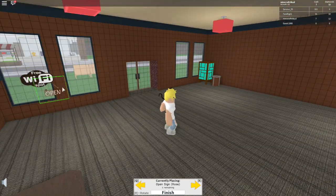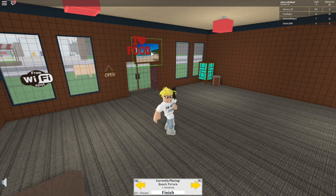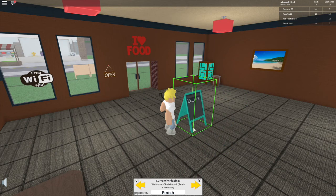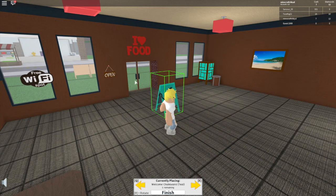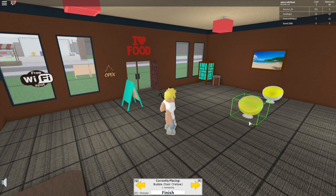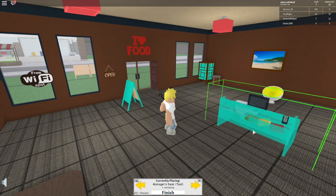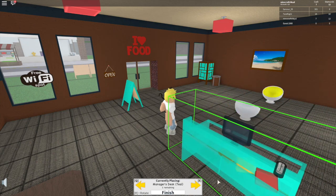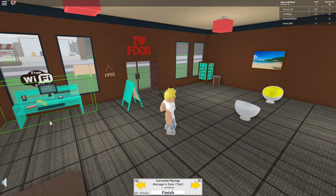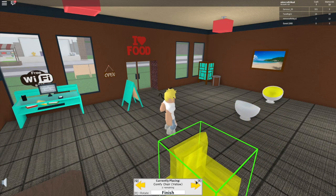Let's put that there, and the 'I Love Food' sign can go there. That needs to go outside but you can't go outside the property, so I'll just put it here. Let's create a table — oh my god, I forgot about the computer! Let's put the computer with the free WiFi thing.